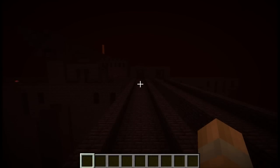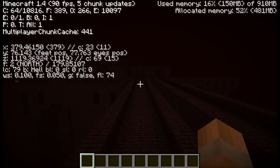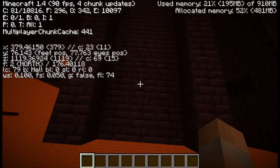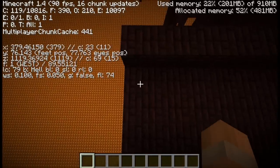Now I'm going to show you how to use the F3 tool to find out what chunk you're in and if it's one that a wither will spawn in. If we press F3, on the left hand side we need to look at the X, Y, and Z coordinates — mainly the X and Z. On the right hand side of those numbers you'll see, for example, C23 and then in brackets 11. C is the chunk number and the number in brackets is the block you're on within the chunk.